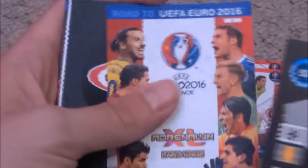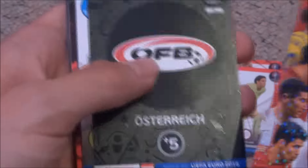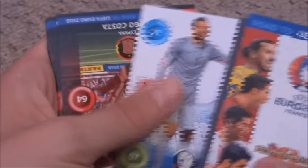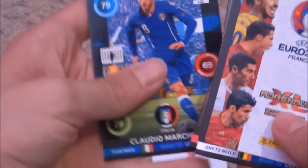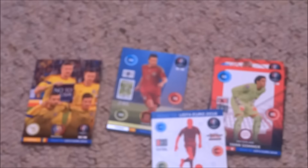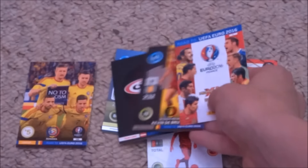And then we've got this front cover-type card — oh, that's pretty cool. We've got Ostubadge, Handanovic, Costa, Foran, Danny, and Marquisio to conclude that amazing pack.